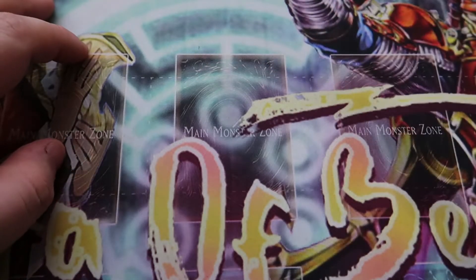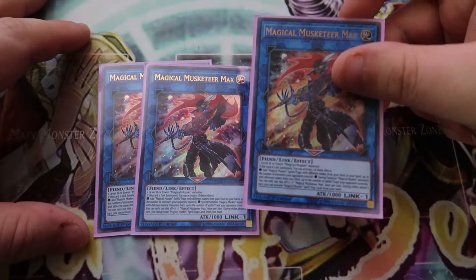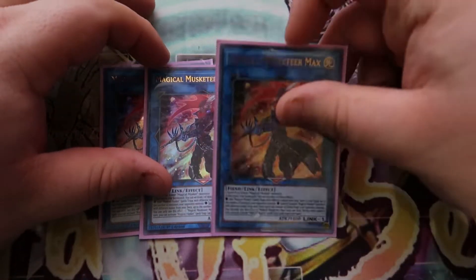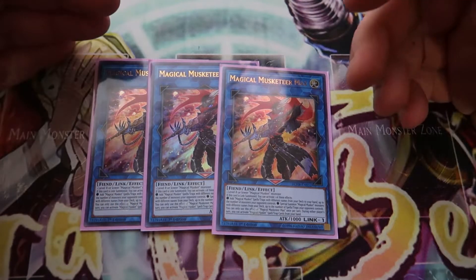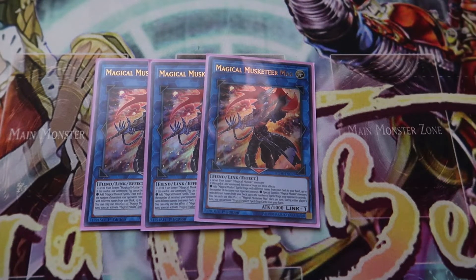Now going over the extra deck — we played triple Magical Musketeer Max. When it's link summoned, you can either add Magical Musket spell or trap cards from your deck to your hand equal to the number of monsters your opponent controls, or special summon monsters from your deck up to the number of spells and traps your opponent controls, which is really good. A lot of times you'd summon Max and then go Utopia Double by summoning two level fours. But what I found was that a lot of times my opponent had disruptions for Utopia Double, or they didn't have a monster I could OTK them with, so it was better to just break apart their board and keep the advantage going.